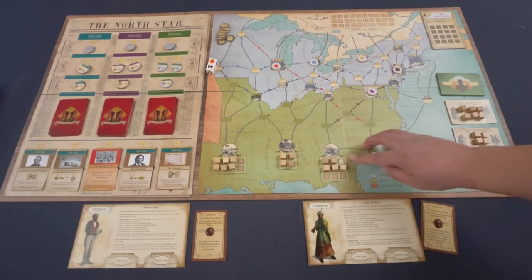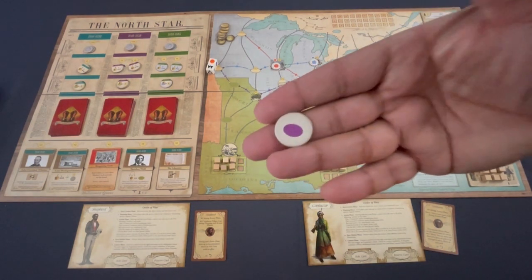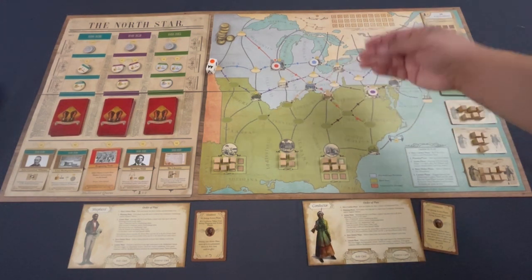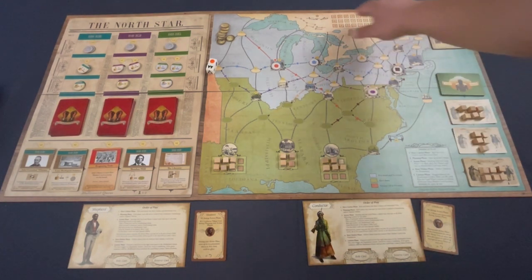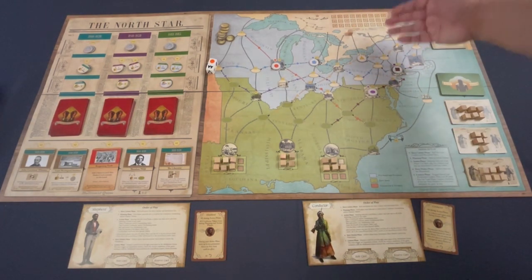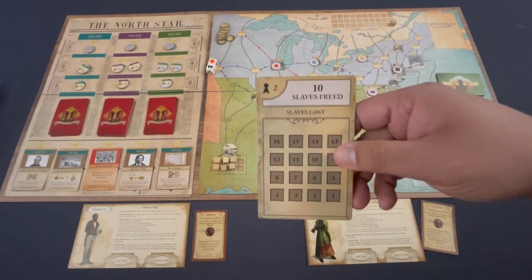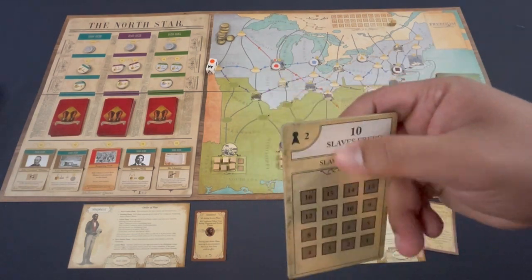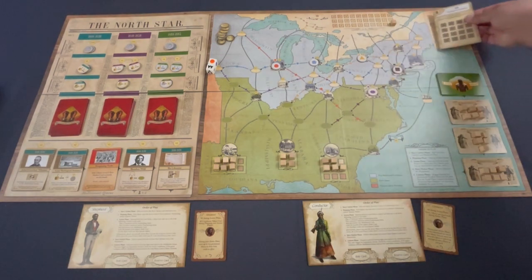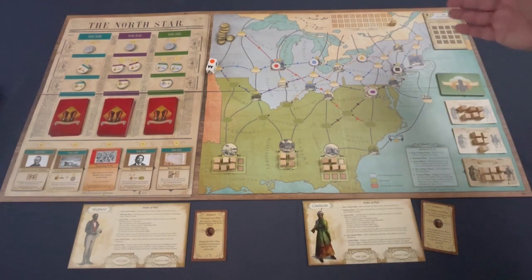As the game progresses, you'll engage in point-to-point movement trying to avoid the slave catcher pieces — the game's main opposition. There are five of them moving around the board. Eventually you want to escape into Canada, which in the game's world is where freedom is guaranteed for each slave piece. They're placed along a tracker that tells you how many you need to free to achieve victory, with thresholds for one, two, three, and four players.